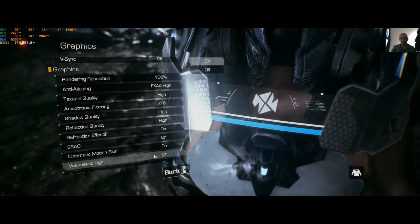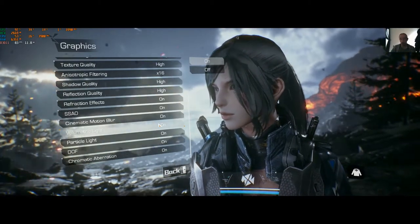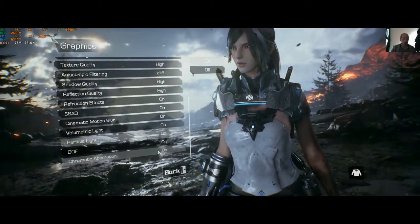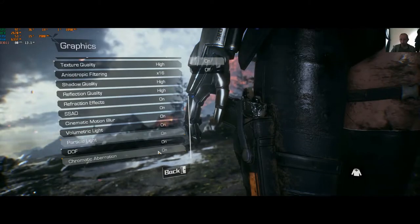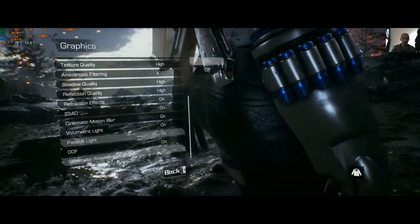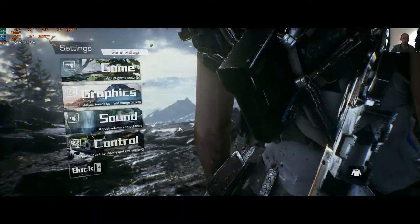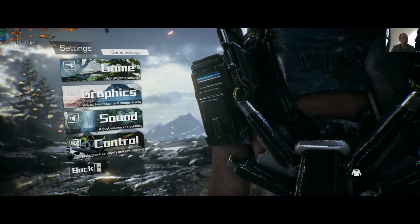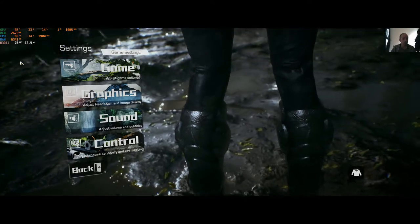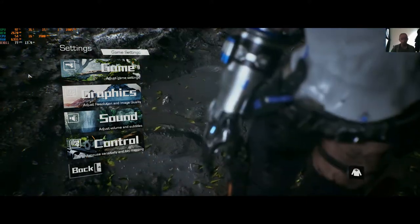There's refraction effects on and off, SSAO on and off, cinematic blur, and volumetric lighting — that one's pretty intensive. If your FPS is low, turning off volumetric lighting will make quite a difference. Chromatic aberration personally I'm not too keen on, but in this game it actually looks quite nice, so I've left it on. There's an FPS counter in the top-left corner showing GPU usage, memory used, CPU temperature, and RAM use.